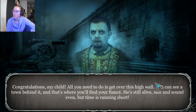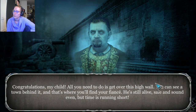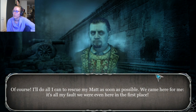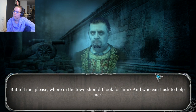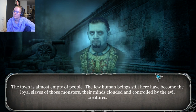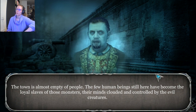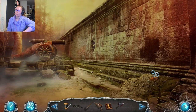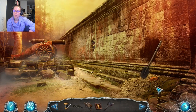'Congratulations, my child. All you need to do is get over this high wall. You can see a town behind it, and that's where you'll find your fiancé. He's still alive, safe and sound, even. But time is running short.' 'I'll do all I can to rescue my Matt as soon as possible. It's all my fault we were even here. But tell me, where in the town should I look for him, and who can I ask to help me?' 'The town is almost empty of people. The few human beings still here have become the loyal slaves of those monsters, their minds clouded and controlled by evil creatures. Trust no one. And good luck. May you succeed.' Foreshadowing!